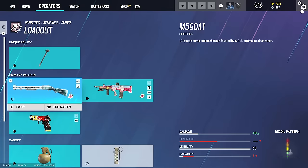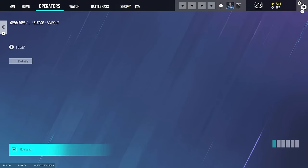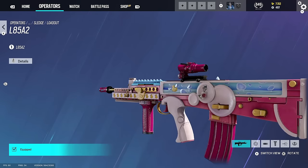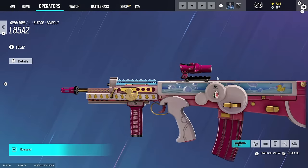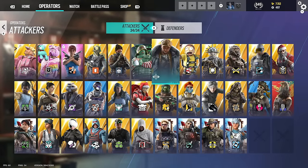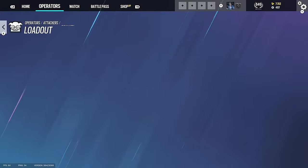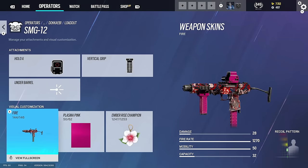One of the things we do have - going through everything - we've got every Black Ice and we've got this equipped. It came out recently, it's a 3D animated skin. It's actually pretty cool - it just floats around on your gun. Like I said, we basically got Black Ice for everything on this account.